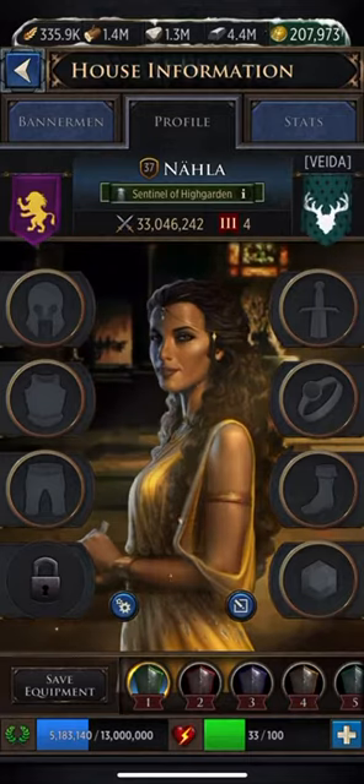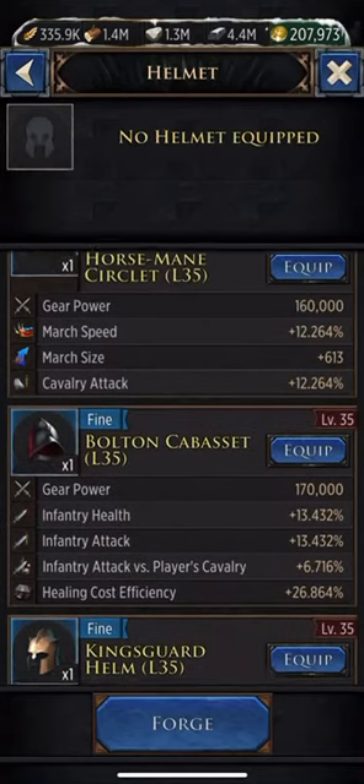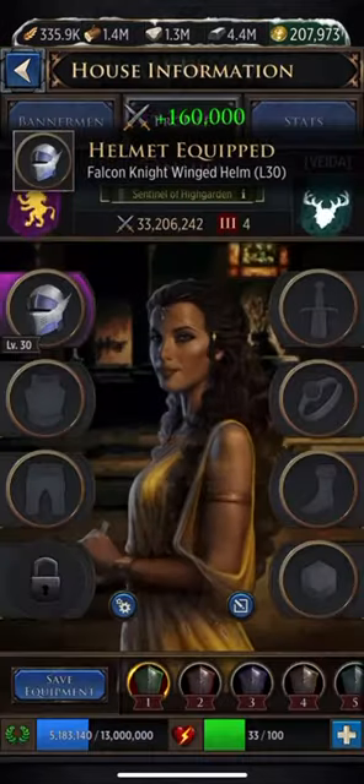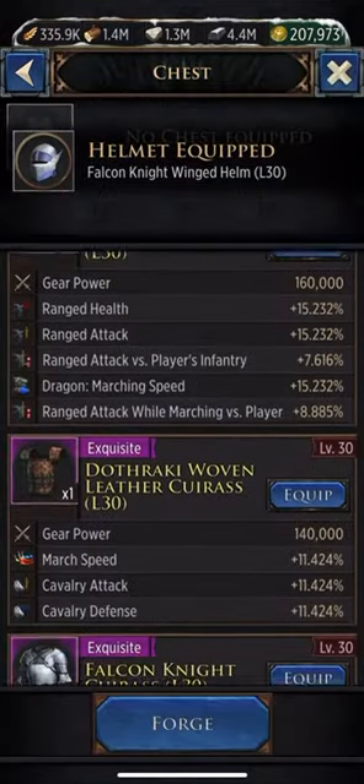Once you've created your preset, you want to go through each gear slot and select which gear you want to put in that slot. This is going to be my cavalry combat set, so I'm going to put all of my cavalry gear that I use in there.